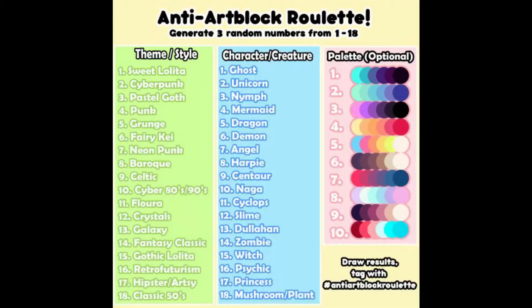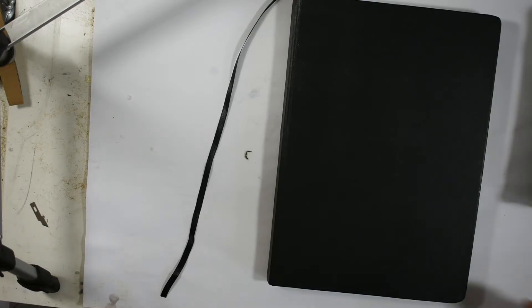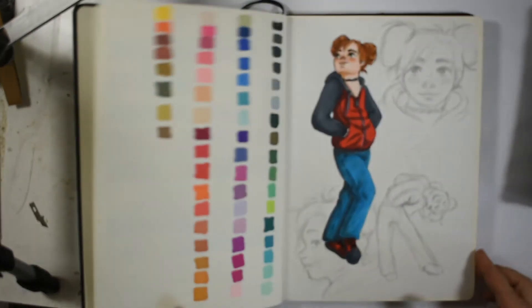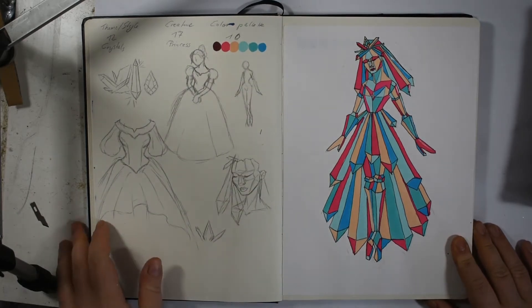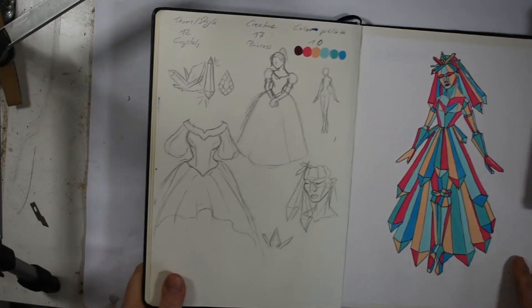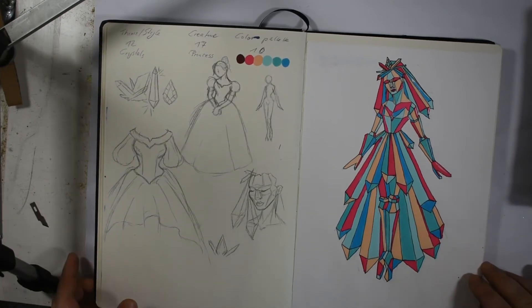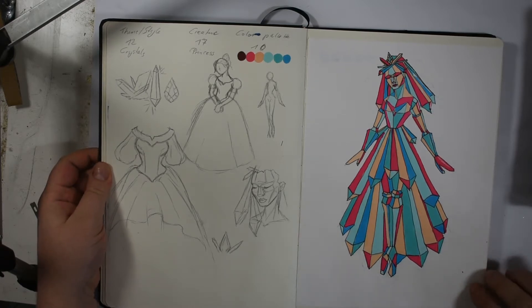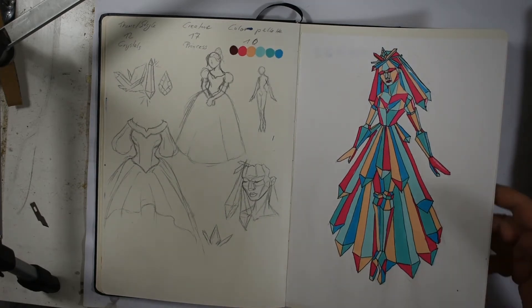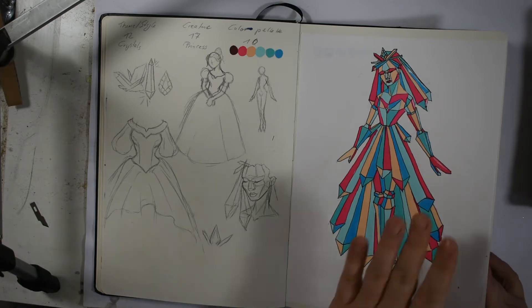I found this anti-art-block roulette on Google. I couldn't find who did it originally, but I gave it a try. The first thing was not really nice — I had the theme 'crystals and princess' as the character, with quite a strange color scheme, and I wasn't really digging it. So I decided to make a second try, and what I got there was so exciting: it was 'galaxy demon' with a color scheme that I just loved right from the start.